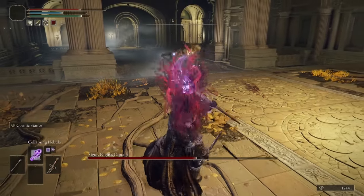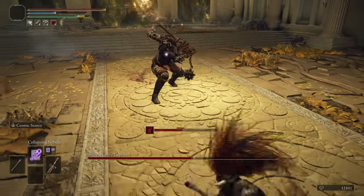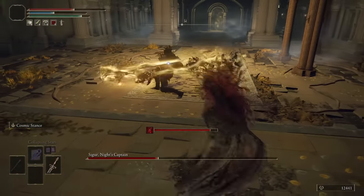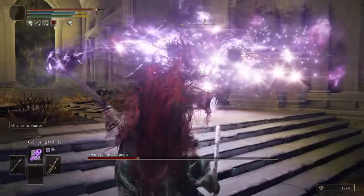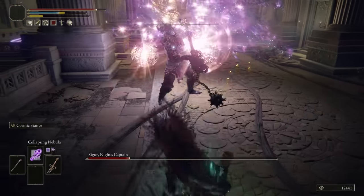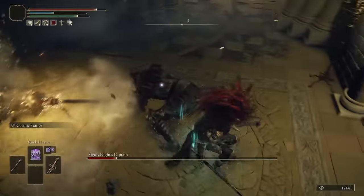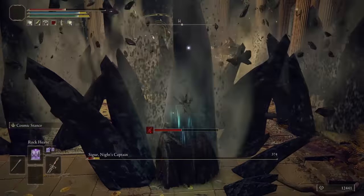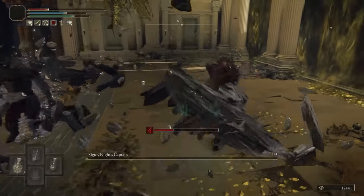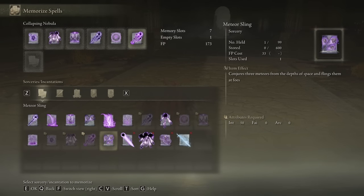Collapsing Stars — the fact that it's so spammable is crazy because it's so good. It's unfortunate that the hitbox is bad right now — I assume that's on the patch notes. Let's just drain his HP — just spam it, don't stop, can't stop, won't stop. Poise break and he's dead — five Collapsing Stars! That was our full FP bar, that's crazy. Spells too good! Level up Int — need one more level for Nebula Stars. We'll head over to Liurnia and make our way up to Morgott.